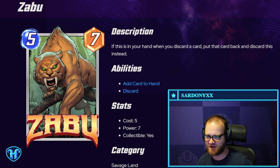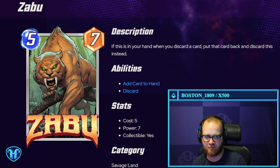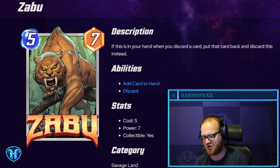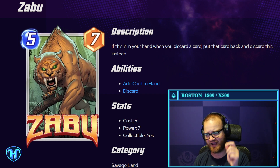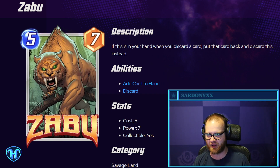Zabu — five mana, seven power. When this is in your hand, when you discard a card, put that card back and discard this instead. I feel like there has to be some way to abuse this in the self-discard archetype. This guarantees you a way to get something back big with Hela, or protect other cards in your hand. Although it has a little bit of counter-synergy if you're trying to enable something like Swarm, since Zabu will always be the card you end up discarding.